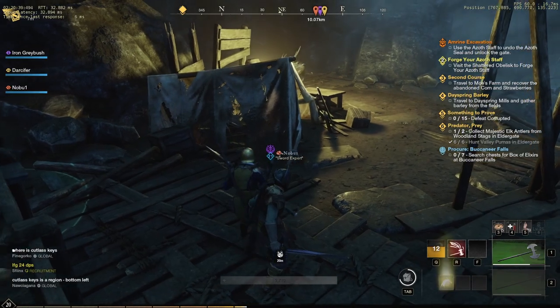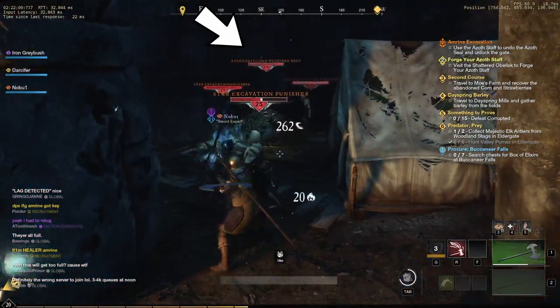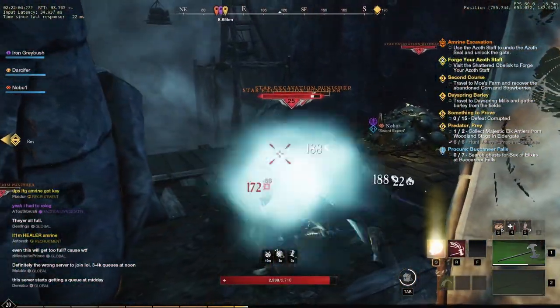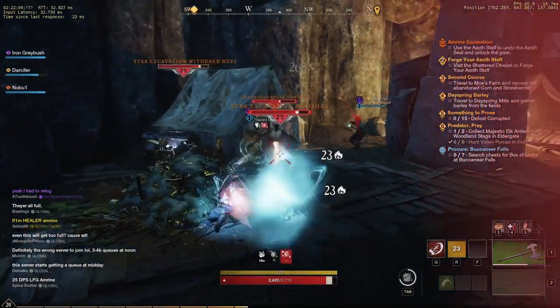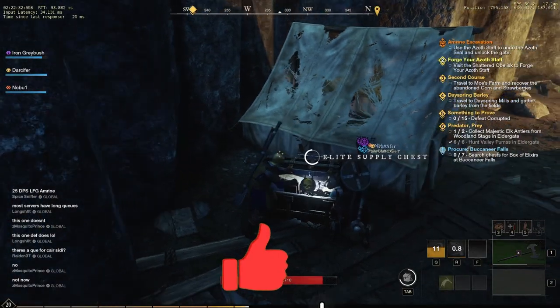This is where you'll need your Azoth staff. Also in this room you'll encounter your first nest. If you don't kill the nest first, it will spawn waves of mobs — I think between two and four at a time — so make sure you kill the nest first or you might get overwhelmed. Right next to this nest is also a nice little loot chest, so make sure you scoop that up.